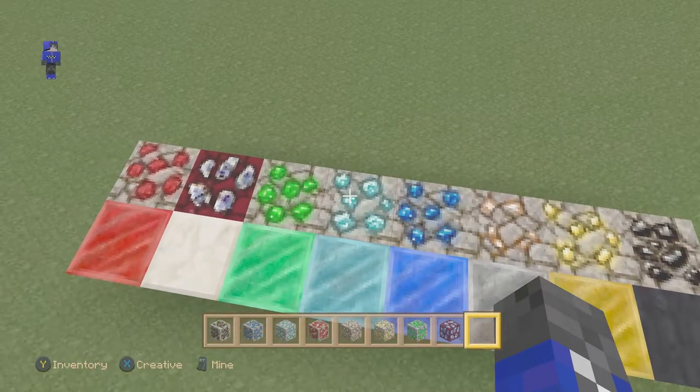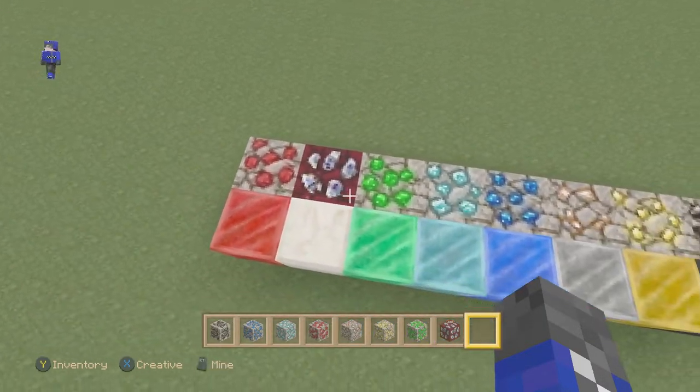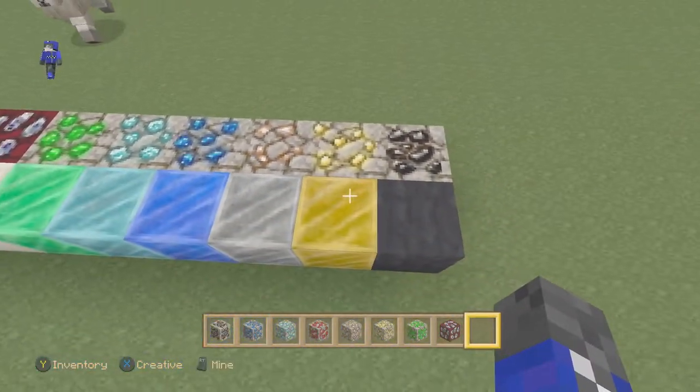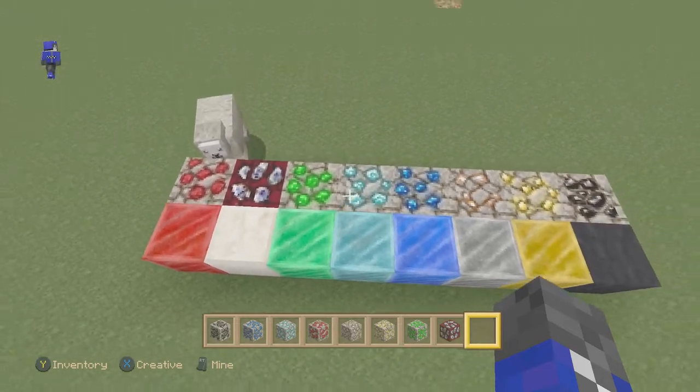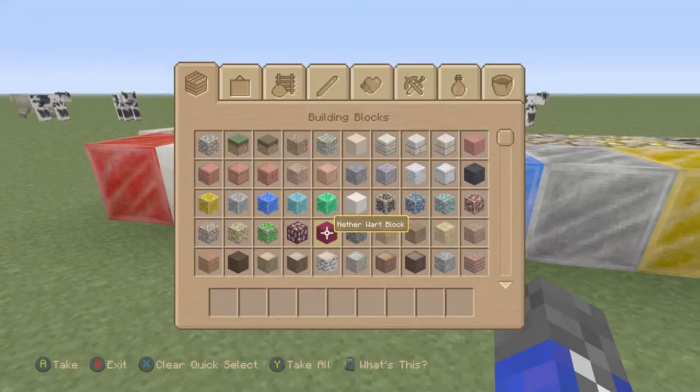The lapis looks a little bit different depending on where the placement is and how big they are. But nevertheless, they are ore. I have to say I really do like the ore and how it's all different. Although the blocks, on the other hand, they're not that different. I have to say they look fantastic.